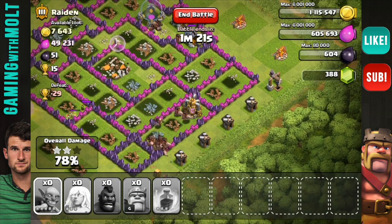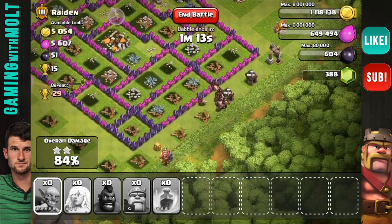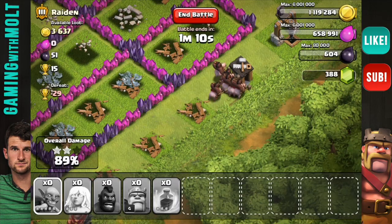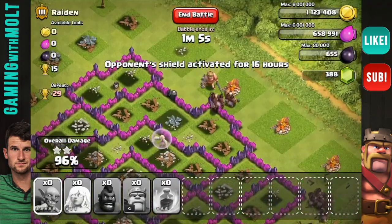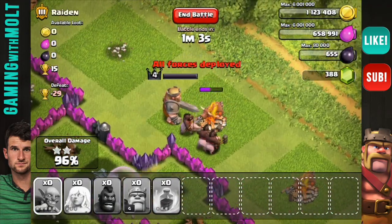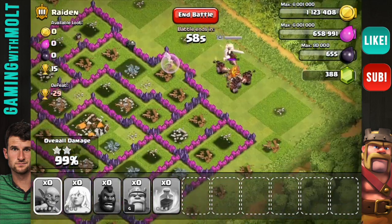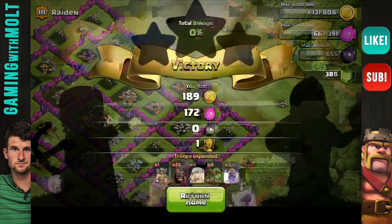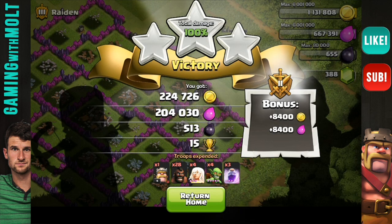They do an insane amount of damage, and the fact that they go straight for defenses and don't get distracted on anything else is awesome. It really, really makes the raid so much better. We have about 8 right there and then 3 more up here. Our barbarian king is actually full on health, so that's pretty funny. Look at that — that is a 100% with almost all hog riders. Not bad on the loot. That dark elixir almost paid for all of it.